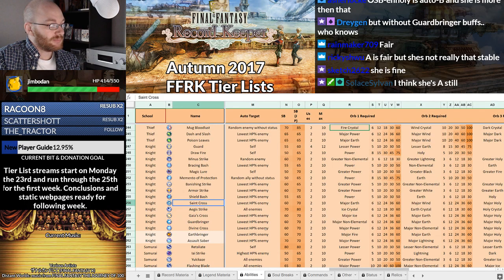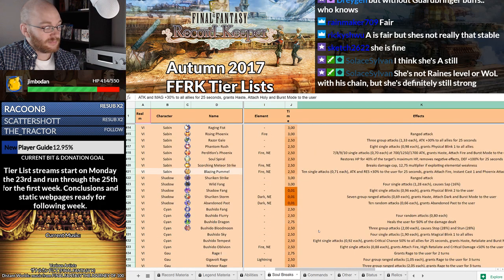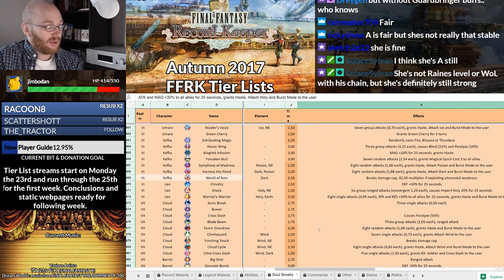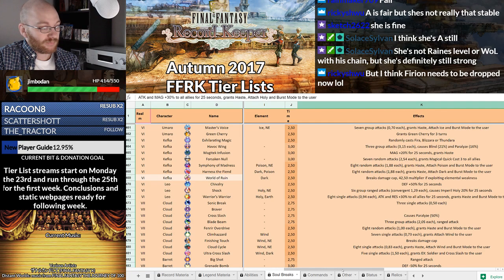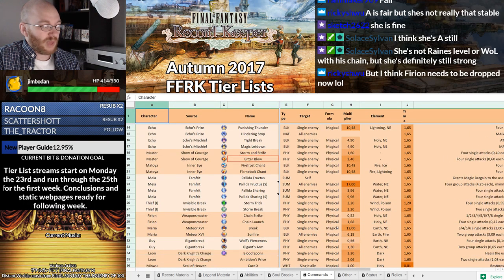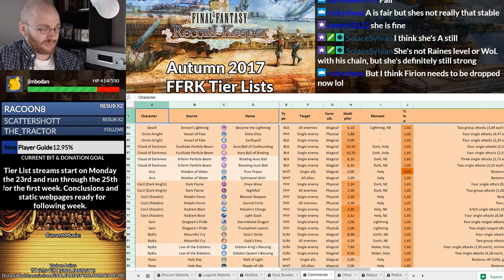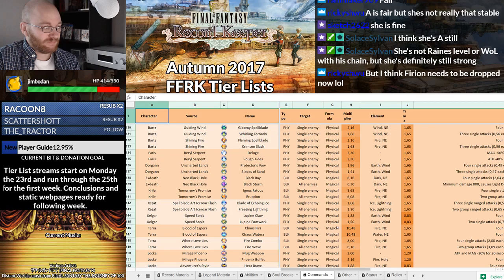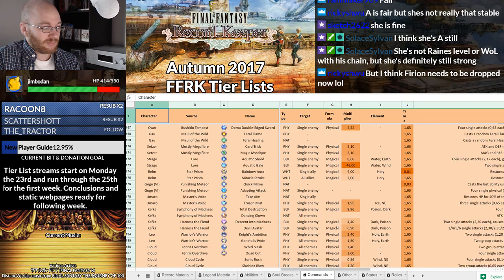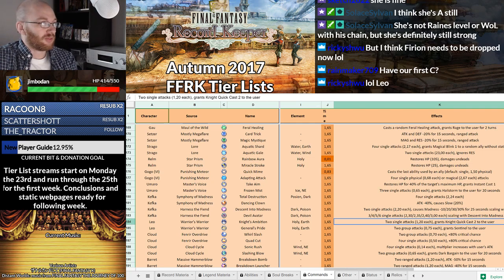Leo. This A tier is not going to stay the same by the end of this list. Leo only gets a BSB — Holy and Earth, Attack and resistance plus 30%. I'm not even sure Leo really belongs on this list. Maybe he does — he gets Sentinel in one of his commands so he can at least use Guardbringer, but not Enholy. He belongs on the list, but I'm going to be putting him in C. He does get Sentinel and Night quick cast too, so that's good enough for C.